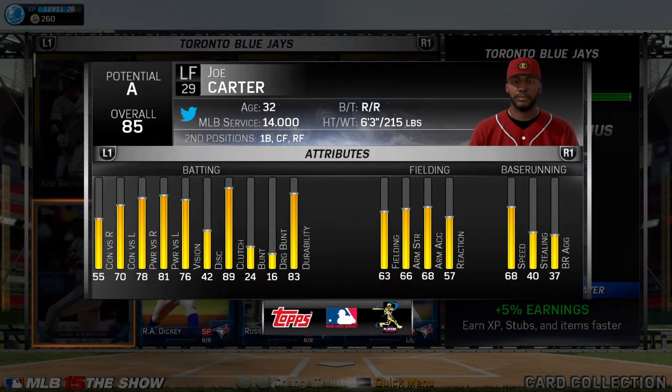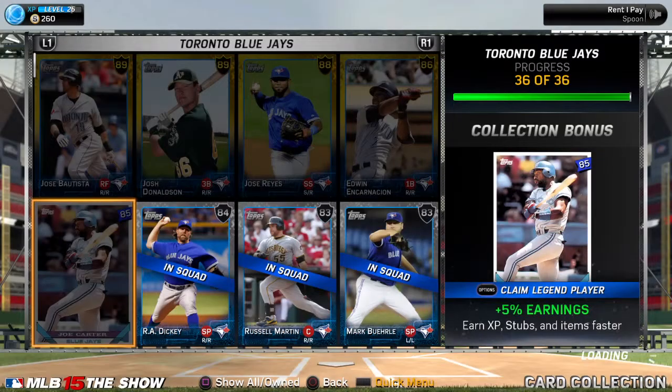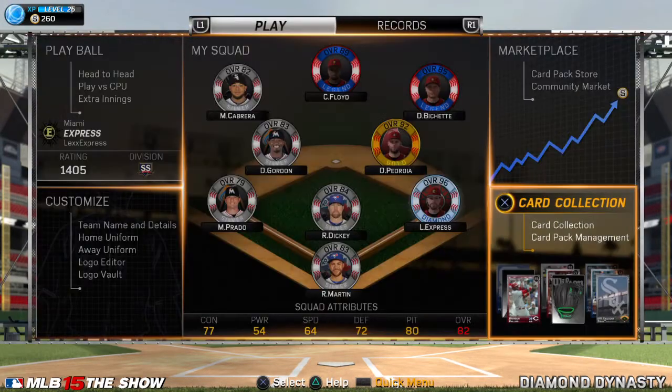So I'm going to get this guy right here — look at his power, his fielding is decent, and he plays first base. Another legend to the collection! Let's claim that reward. And there he is — Joe Carter from the Blue Jays. This is my third completed collection, my third legend that I'll add to my lineup.